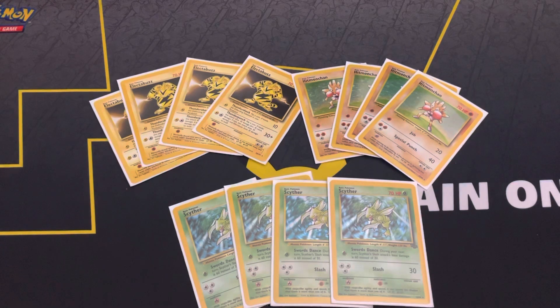Scyther also has resistance to Fighting, so it's great against opposing Hitmonchans. One other thing to note: if your opponent is playing any sort of Water like Base Set Blastoise, that wasn't really popular back then — I don't think it got popular until Fossil with Articuno and Lapras — but Electabuzz is a great counter versus any Lightning-weak Pokemon like Water types or Pidgeot and Pidgeotto. That does it for the Pokemon.